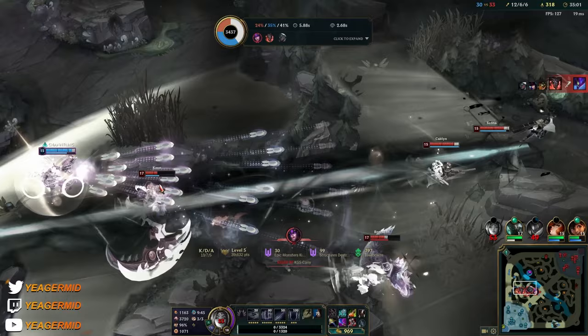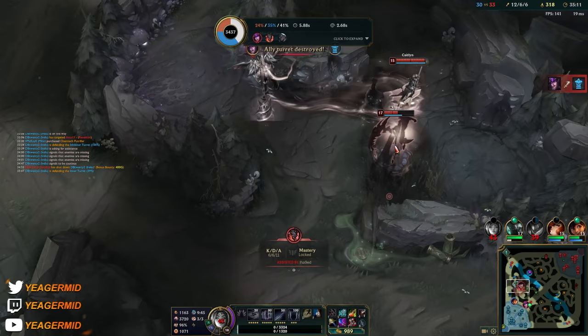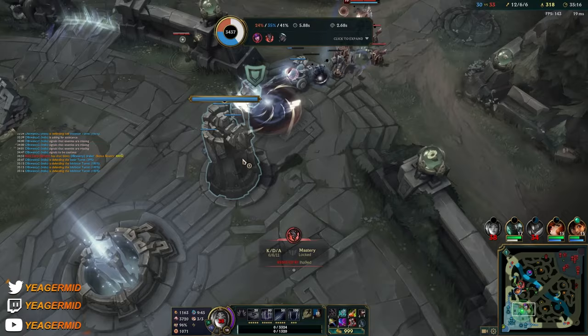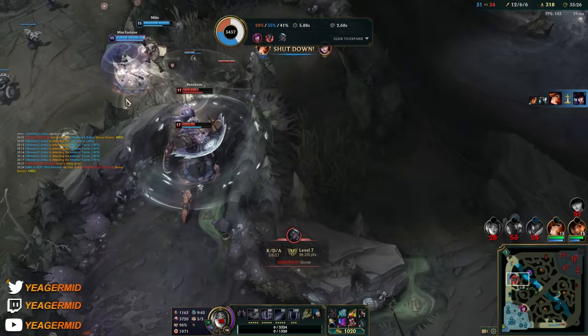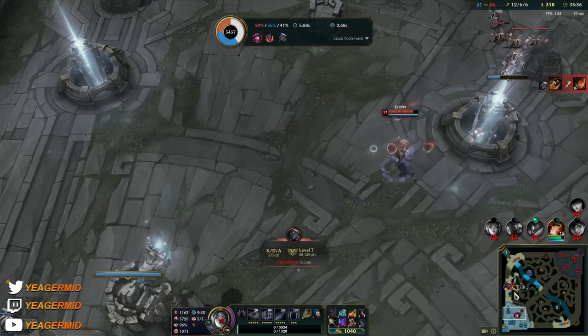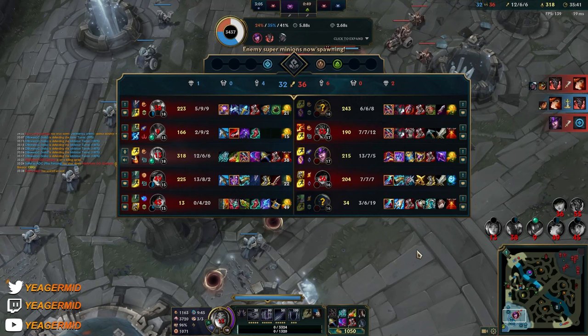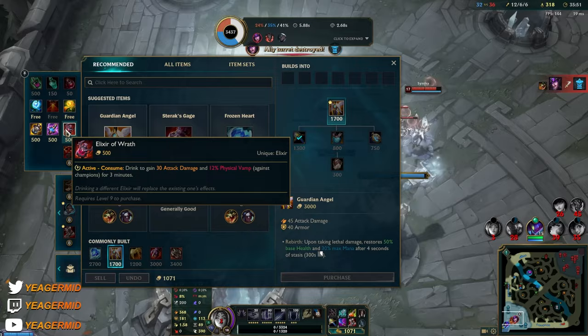I'll be honest, that team is pretty disgusting to play against. Wait, he's TPing top — okay that was a good one. Are they giving this up? Oh no, both of them are going to die. This Lethal Tempo Miss Fortune so she has no consistent damage — it's more like poke and burst.